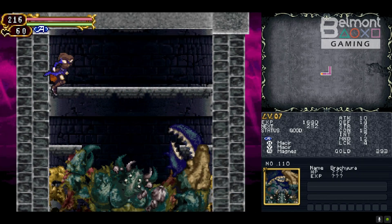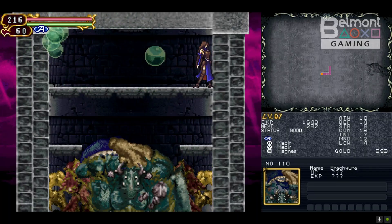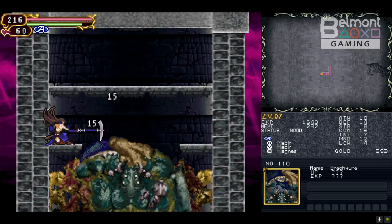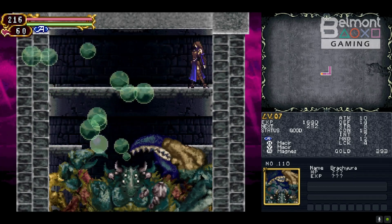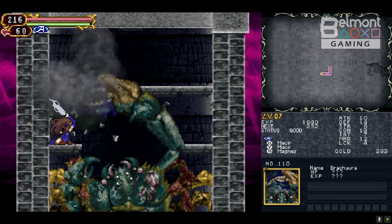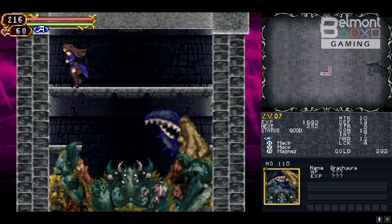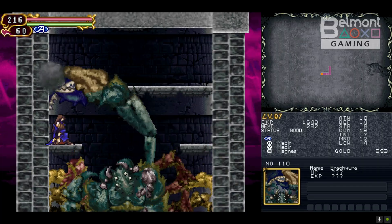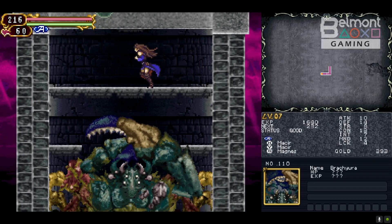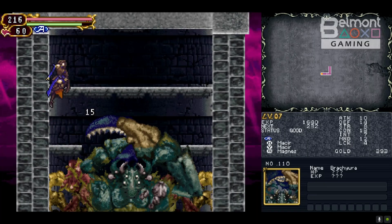His first attack will always consist of him leveling his claw at you. Snag a few hits when he retracts them. Go down and crouch — always stay crouched on the bottom platform. As soon as he tilts his head left, you're gonna move right, and when every bubble is out of your way, you move back left. Attack. Go down, stay crouched. Go for three or four hits at maximum.